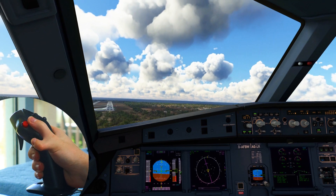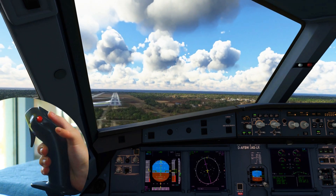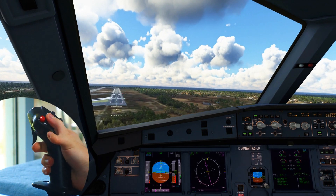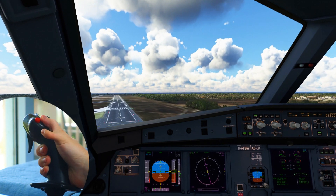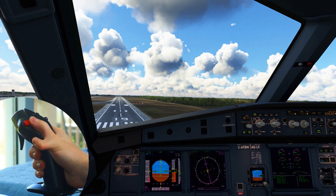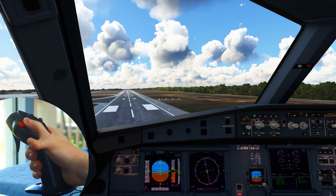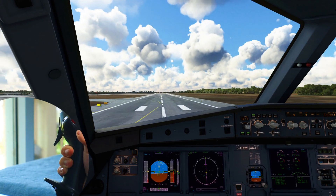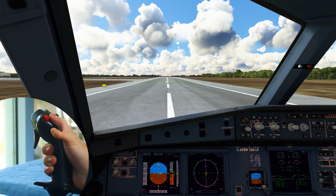We are approaching the threshold now and we are keeping the crab in to maintain the centre line. Just as we flare we're going to use left rudder to point the nose of the aircraft down the runway, and then we're going to use right aileron to keep the left wing from dipping. We hold this all the way through the flare making small corrections. Left rudder, right aileron — there's touchdown and maintaining centre line. Spoilers, reverse, decel.